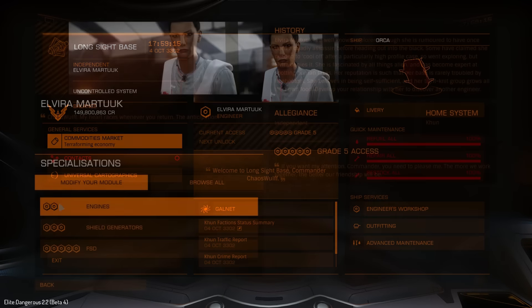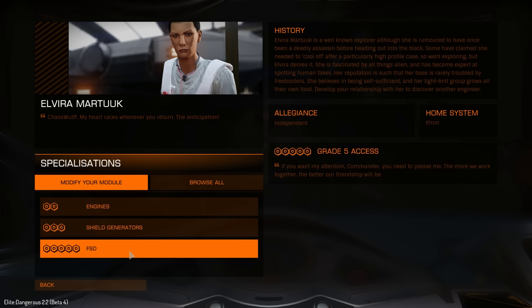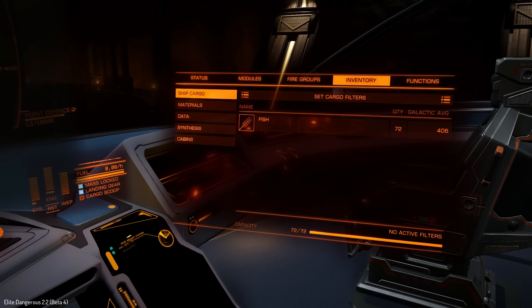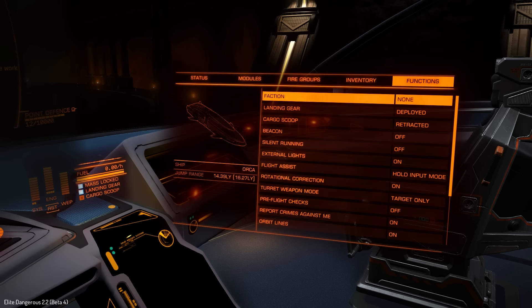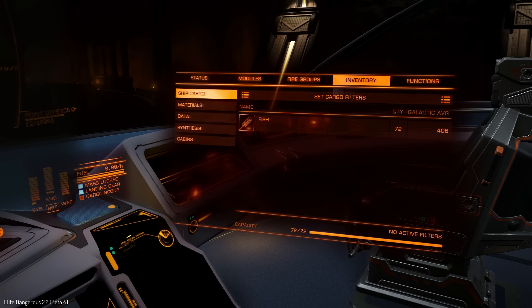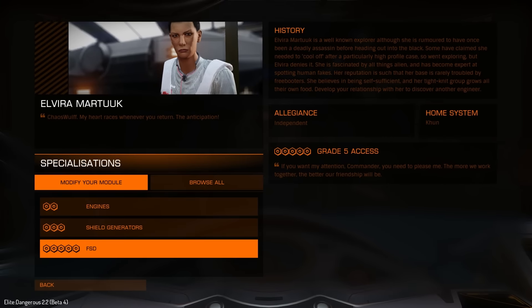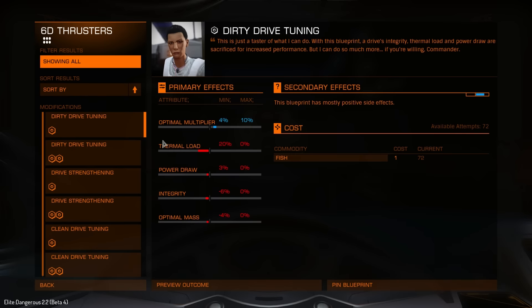So let's head into the engineer's workshop. We're going to be modifying the engines, the shield generator, and the frame shift drive. Most importantly it's going to be the frame shift drive because we want to see just how far we can get this thing to jump. Currently, with 72 tons of cargo in the inventory, we've got a pretty paltry 14.39 light years of jump range. On average the jump range on this is about 17 light years, so we're going to sell the cargo and see what the end jump range actually is.